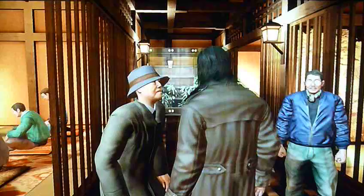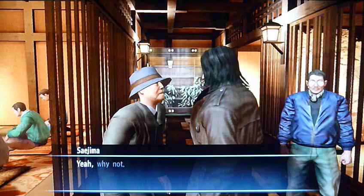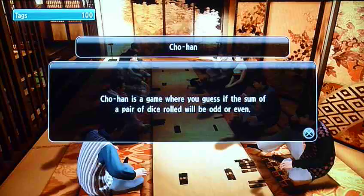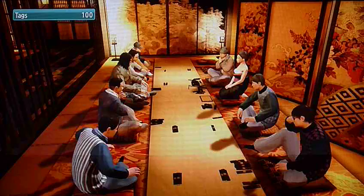Here I am in the gambling hall in the Ryugujo, and I'm actually going to play Chohan. Chohan is one of the gambling games you can find at the Ryugujo. I think it was one of the story-based mini games in Yakuza 1 that you had to go with Haruka as Kiryu. Chohan is the game where you guess the sum of the dice roll will be odd or even.